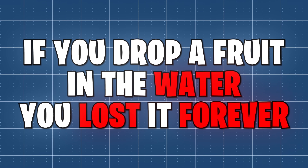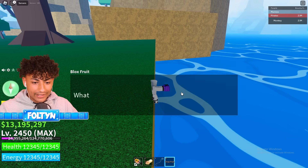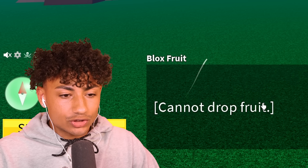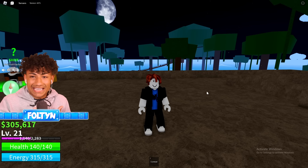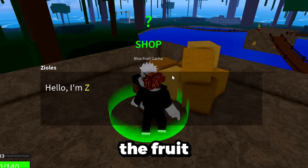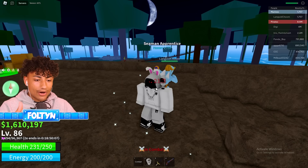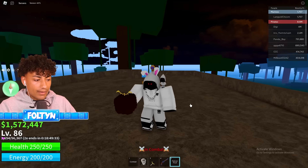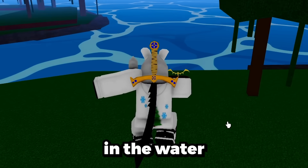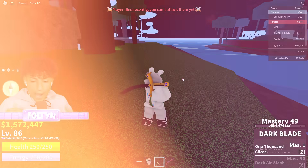This myth says that if you drop a fruit in the water, you cannot get it back — it's gone. The water's right here, I have my fruit hanging off the edge. We go ahead and drop it — but it says 'cannot drop fruit, fruits that were previously stored cannot be dropped.' So I had to sign into another account to roll a fresh fruit. We rolled Falcon fruit and dropped it in the water — he just picked it up. I'm going to say this myth is busted.